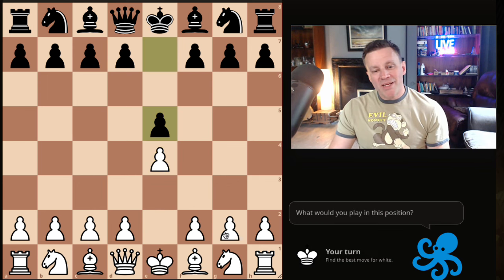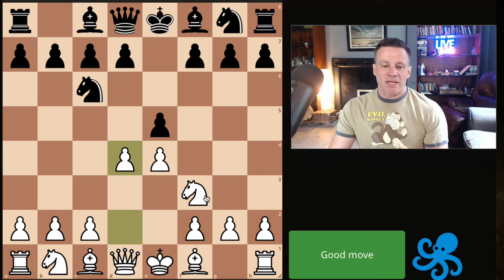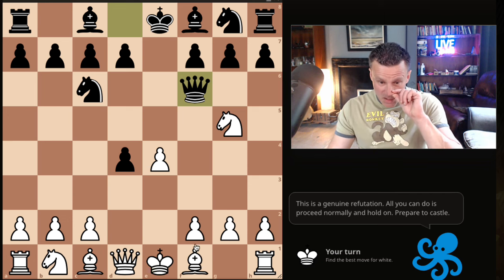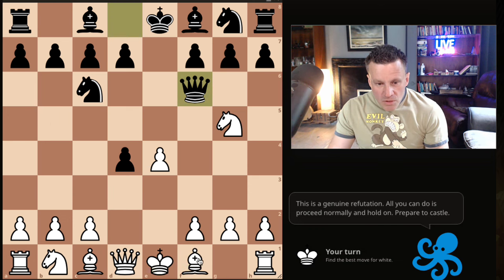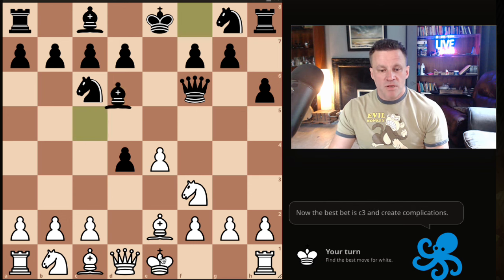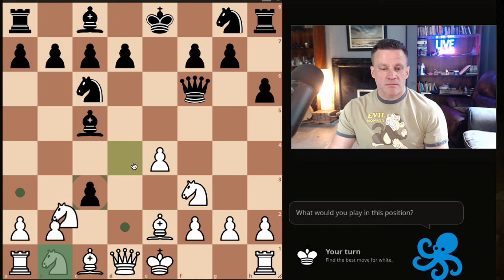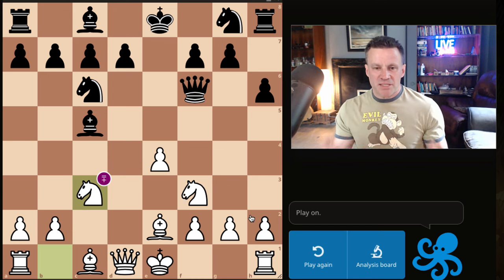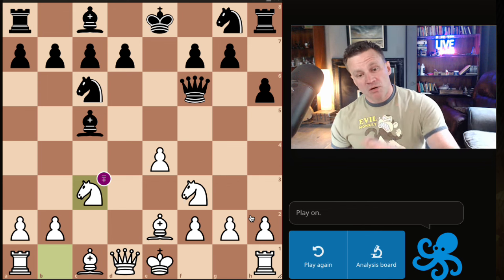Now Queen f6 on move four — that is a problem. Queen f6 is a genuine refutation of the gambit. We just play Be2, retreat the knight — we're just going to play on. Knight takes, and we play on from there. Yeah, Black is slightly better in this position, but that's what you get.